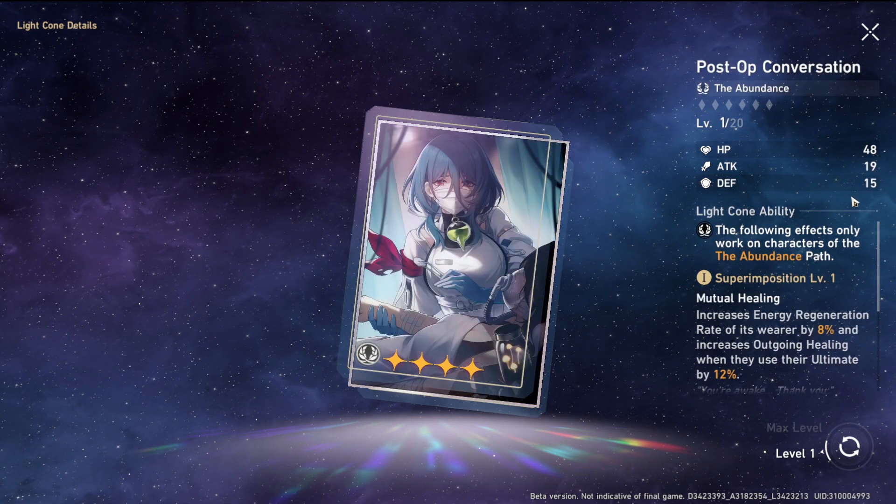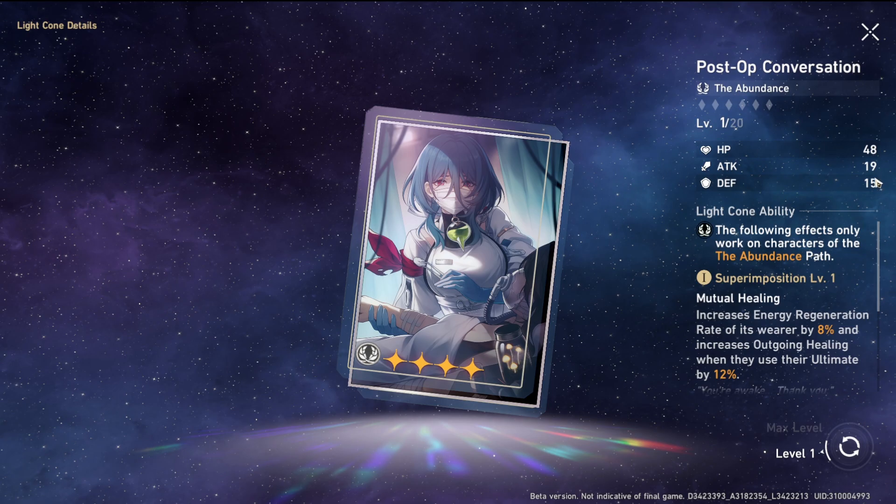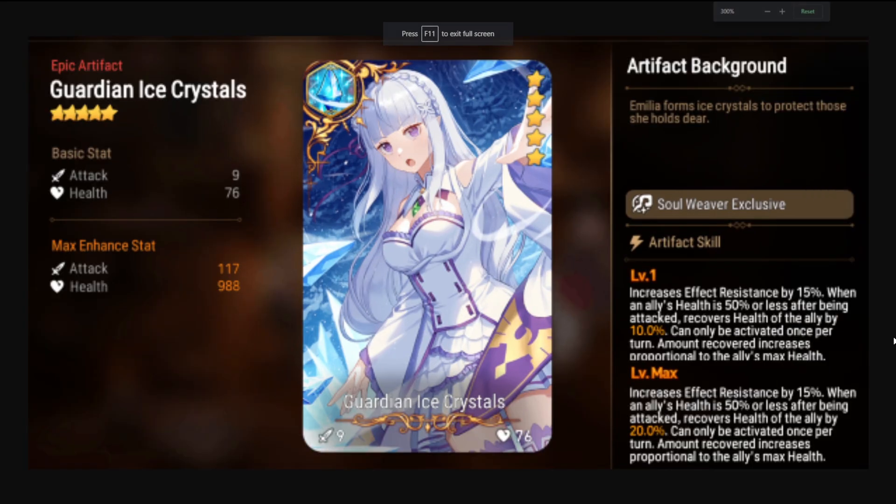Five-star weapons have more stats than four-star weapons, as you can see — the base stats are lower on a four-star compared to Seele's five-star. On screen here I have a picture of Amelia's artifact from Epic Seven. In that game, weapons slot onto characters giving stats plus a passive. Amelia's artifact gives effect resistance — a stat in Honkai: Star Rail as well — which increases your resistance to enemy debuffs, plus a healing passive that triggers when you're hit below 50% HP.